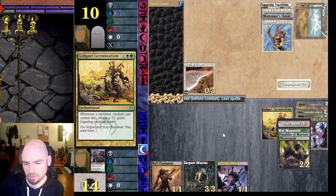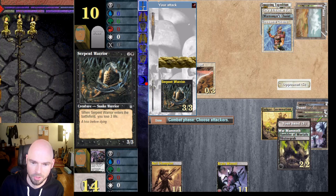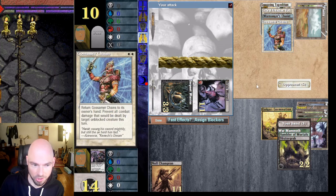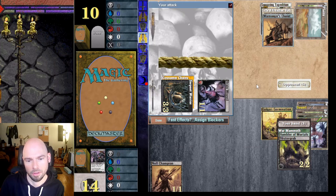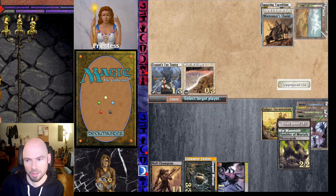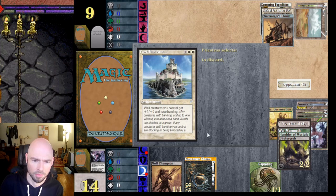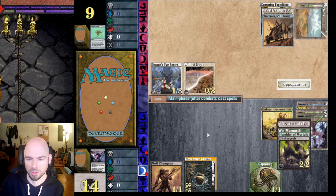Too many options — let's just do this. Attack with both. Not using Gossamer Chains this time. Priestess discards two cards: Fortified Area and something completely useless.